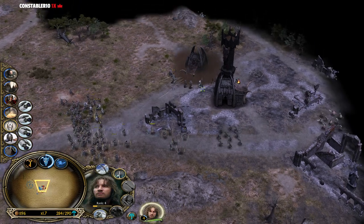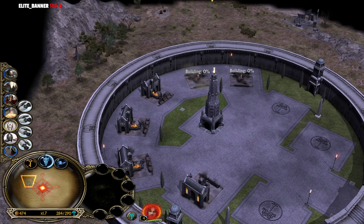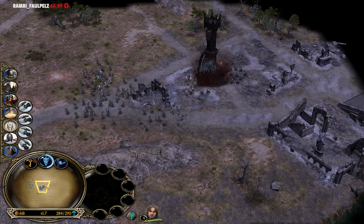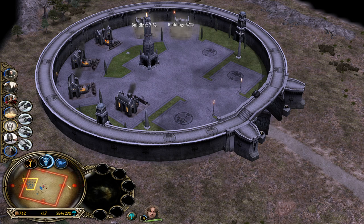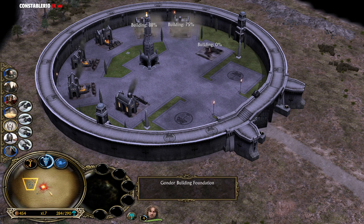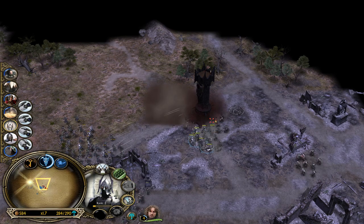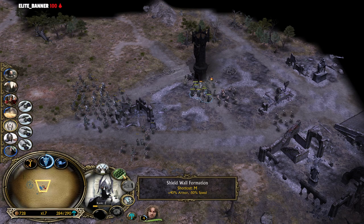With the help of Faramir, they might be able to take down this outpost. We also forget about the settlement behind our base, but that's fine. Let's close the gate for the worst case scenario. Build more stuff in the base for maximizing resource income. We can kill this outpost too - no problemo. Let's use the shield formation.